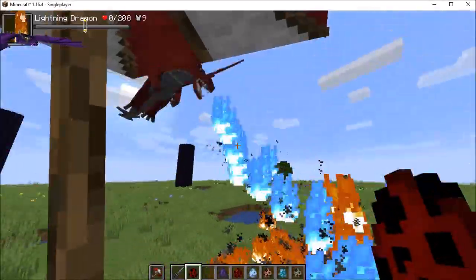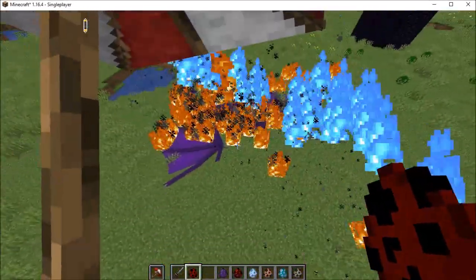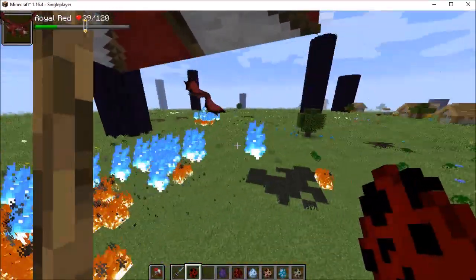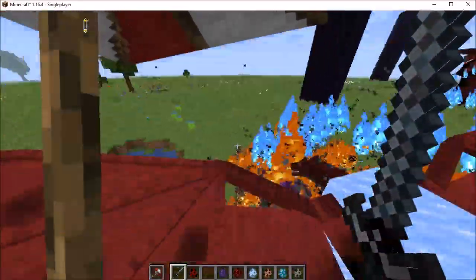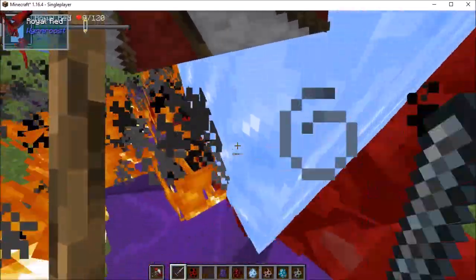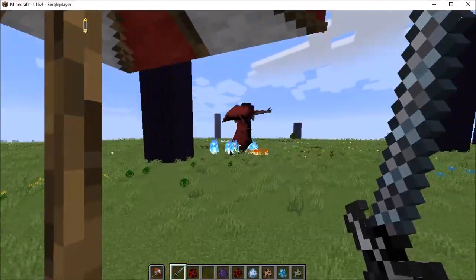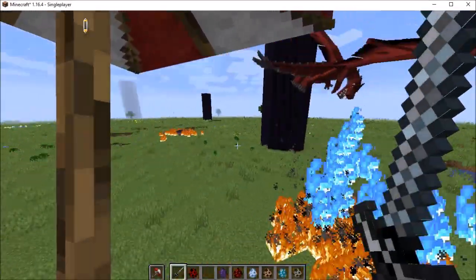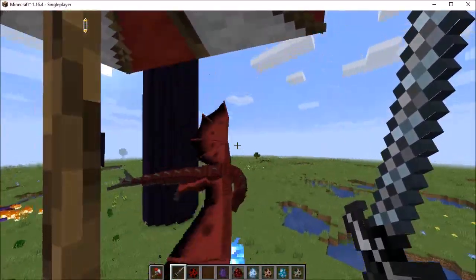That was painful. They have 120 HP — that Lightning Dragon had 200, and it just got annihilated. Sometimes they'll just keep attacking where they hit something before. It's kind of weird, but I've seen that kind of behavior in mobs before.